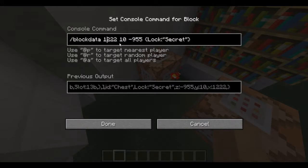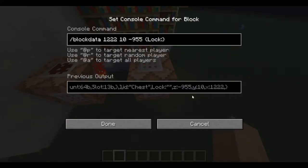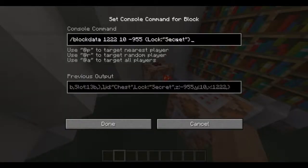To lock a chest you type '/data block' with the chest's coordinates and then use the lock tag: 'lock:secret' to lock it, and 'lock:' with nothing to unlock it. There's a colon before all of this.